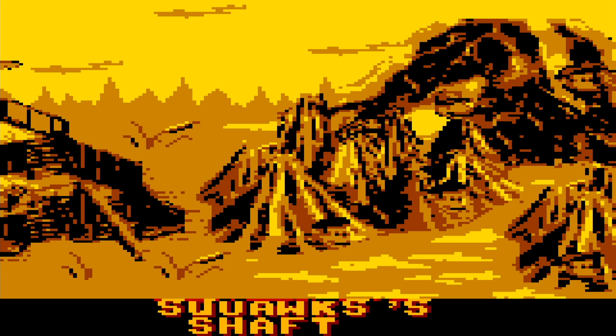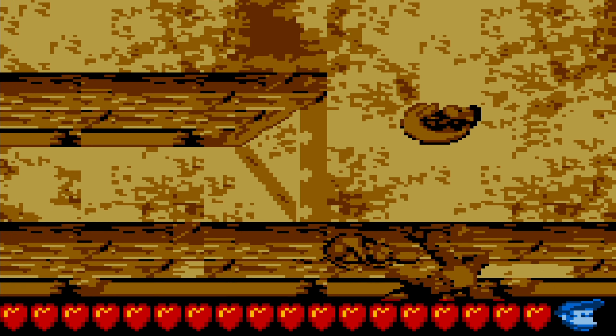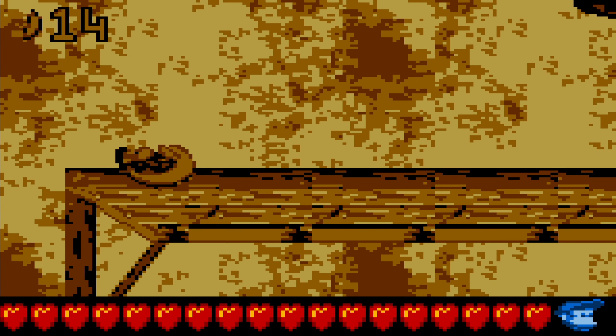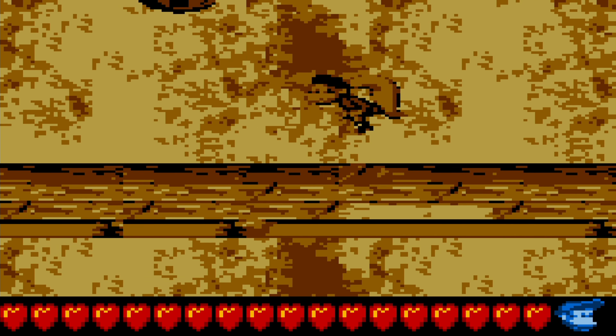Anyway, speaking of world 2, we're pretty much nearing the end of that, because Squawks's Shaft, just like in the original, is one of the final levels there. So let's go do that one quickly. If I remember correctly, this one is pretty easy to find everything, so I don't really have to worry too much. The challenges in the level are pretty much the same as they are in Donkey Kong Country 2.